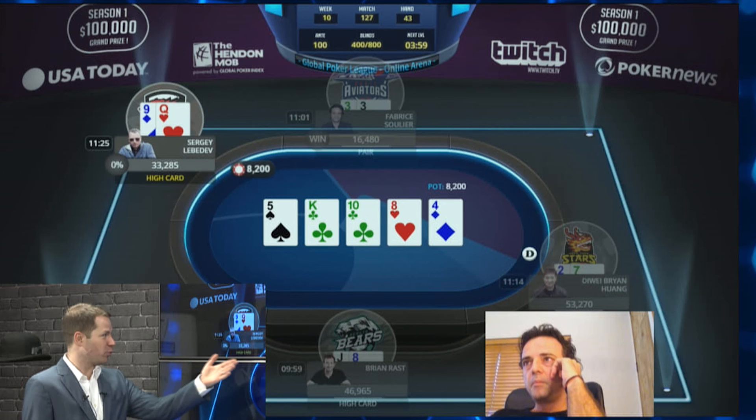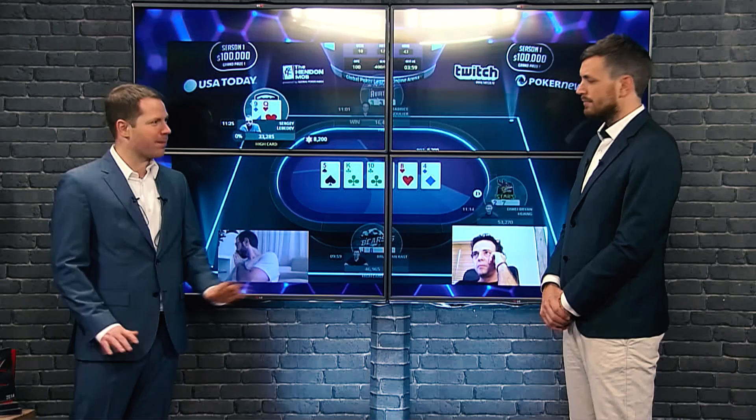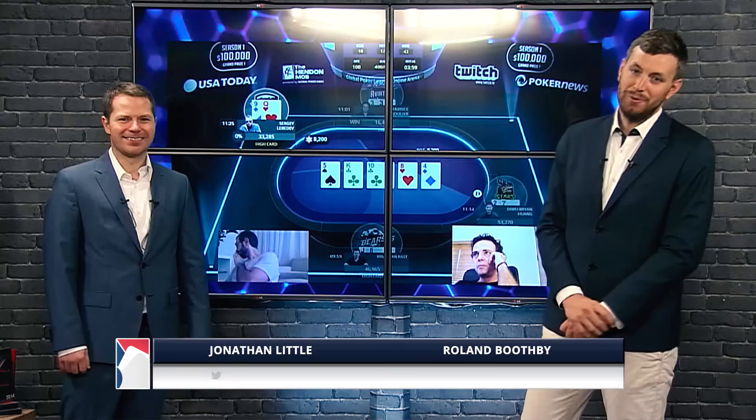This time we see it would have been a correct call, which would have put Febreze up to 30,000 chips, and then Sergei would have been the short one. It's an interesting spot where your hand is pretty bad — pocket threes is weak on most boards — but whenever the action goes down like that and all the draws miss, you just have to look your opponent up. Thank you, Jonathan Little, for that analysis. Join us next time at the Global Poker League for more analysis.